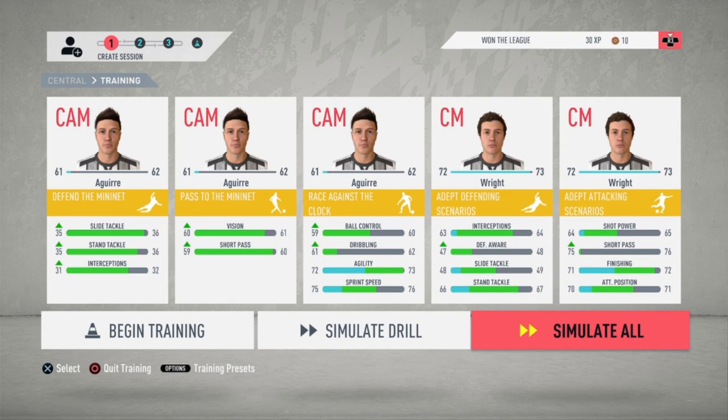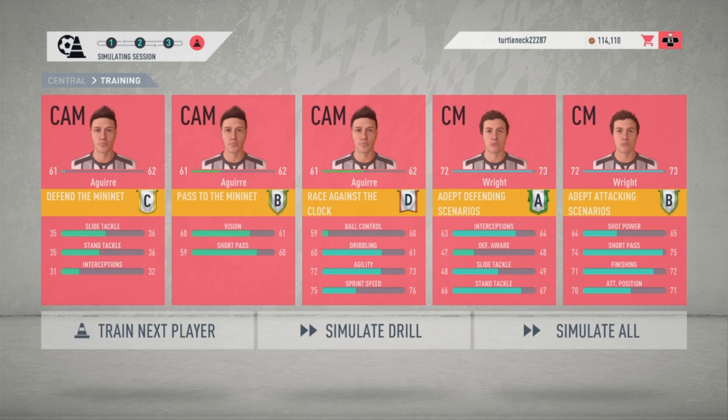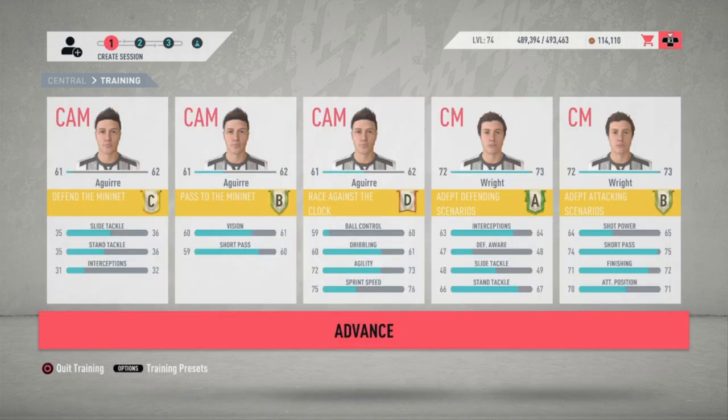He is now at a 72, almost at a 73. I've promoted him to my first team and he's starting in the first team now. I'm basically just keeping two drills open for him - one is the adept defending scenario and the other is the attacking scenario. He'll be a 73 before the end of the season, which means he went up 11 points from the time I first put him on my youth squad to the end of the season - roughly about nine months. That's basically an overall point per month.